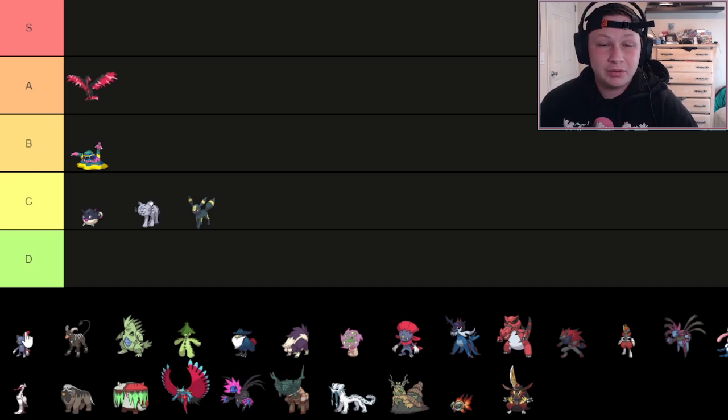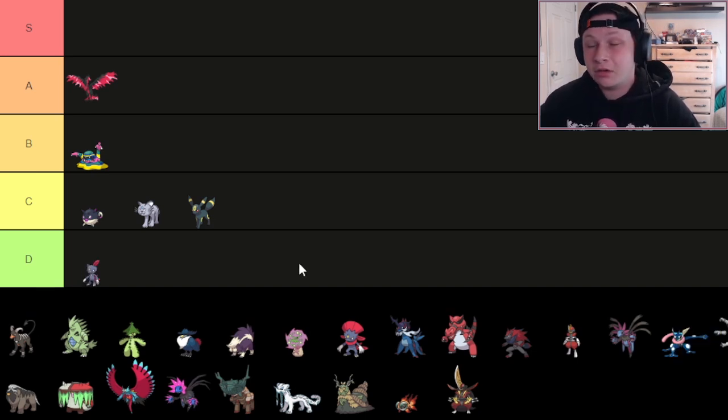Next up, we have Sneasel. We're getting into some pretty bad Dark types. This thing's going to go in D tier — especially with no Knock Off, this thing is terrible. It's weak and it's frail. I'm not going to talk for an hour about Sneasel being terrible; we can talk about that with Weavile.